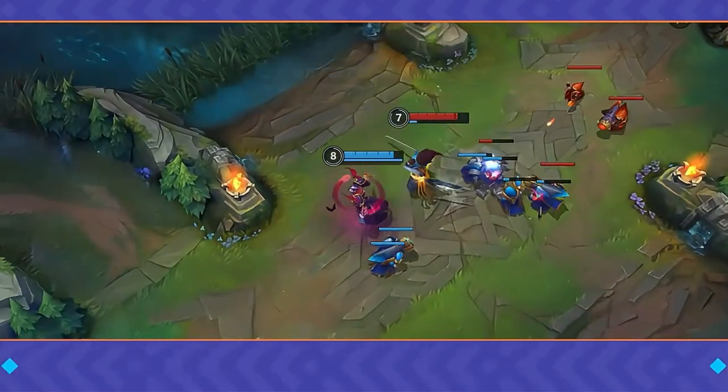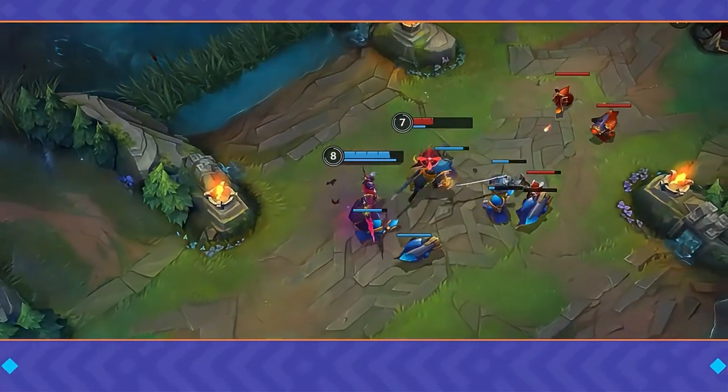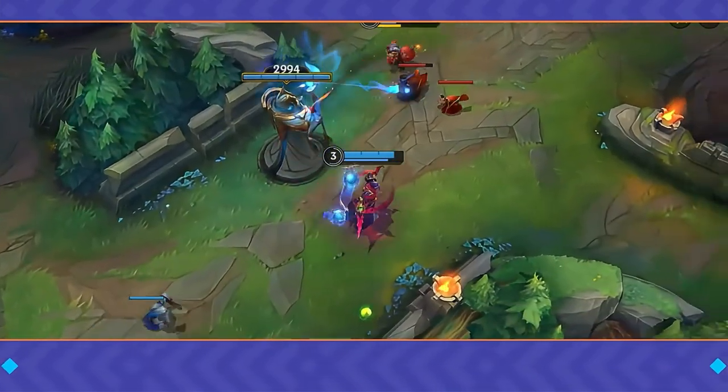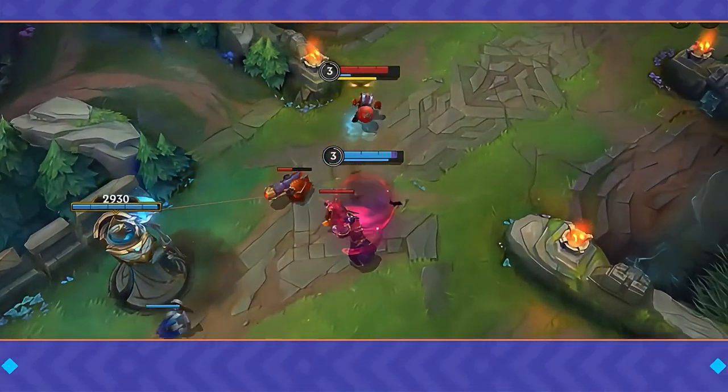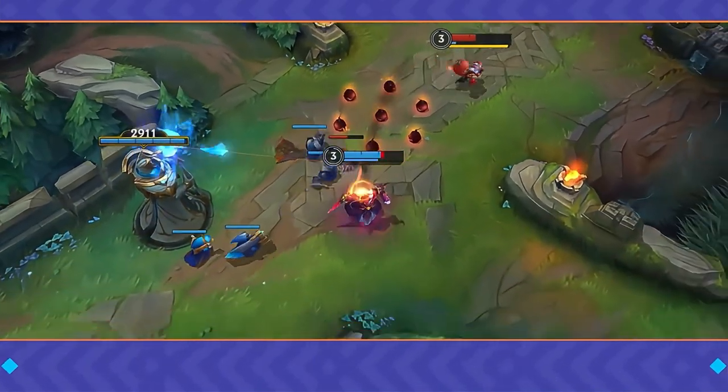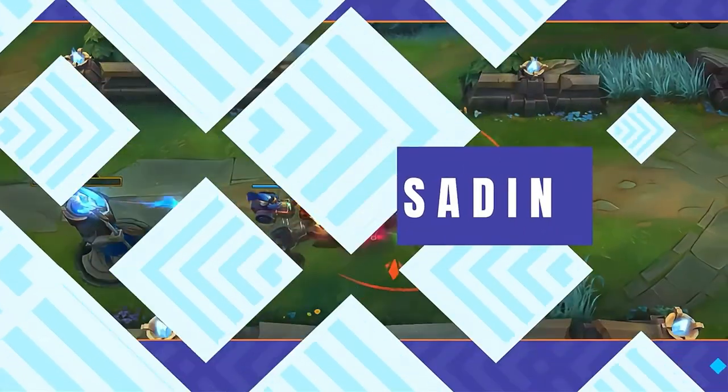Start by slowing the enemy with your empowered third ability. Then follow up with your first ability to silence them while avoiding minion aggro. Auto-attack, then immediately use your second ability to cancel the animation. After the combo, retreat quickly to chip away the enemy's health, making it easier to farm safely.